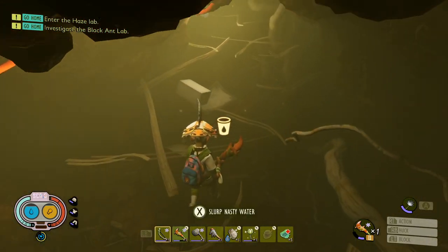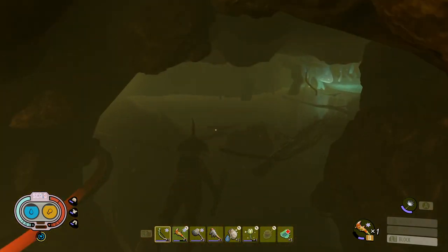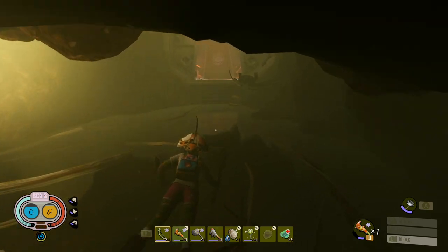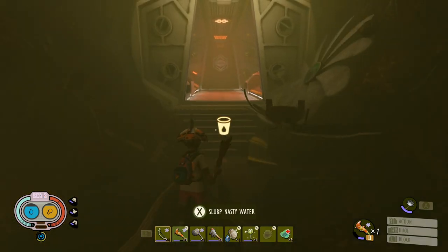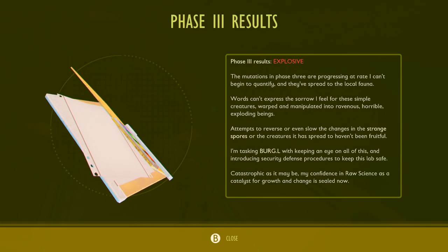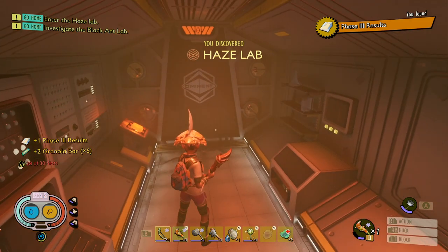Another grounded quick guide today with the laboratory in the haze. It's a pretty dangerous area to get to. I've got a more detailed overall haze ultimate guide to check out if you want more tips on getting everything available in the trenches, how to turn the gas off and more. But right now just a short version on what you can get, what you can unlock and my preferred way to get inside. Let's go.